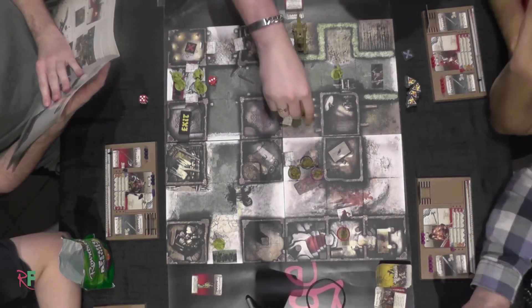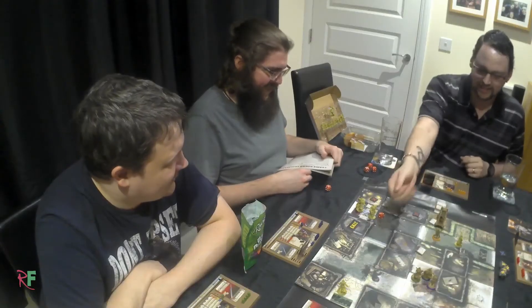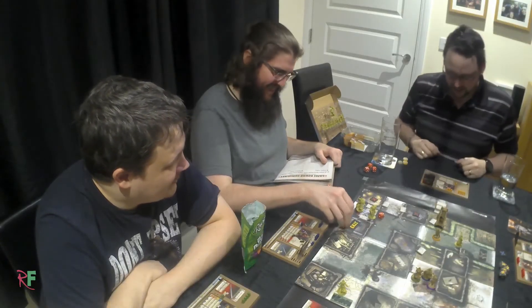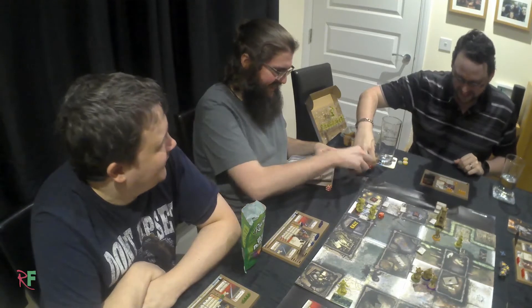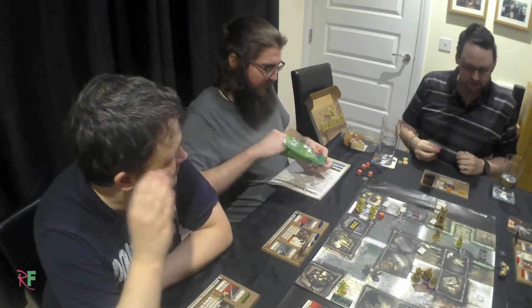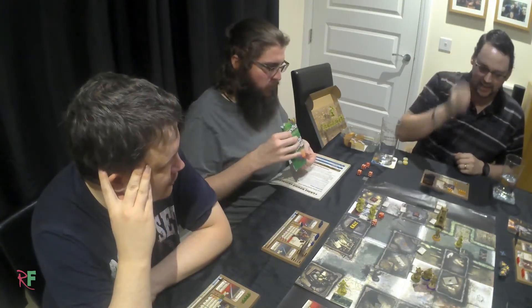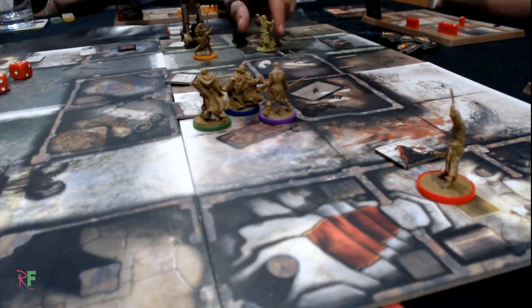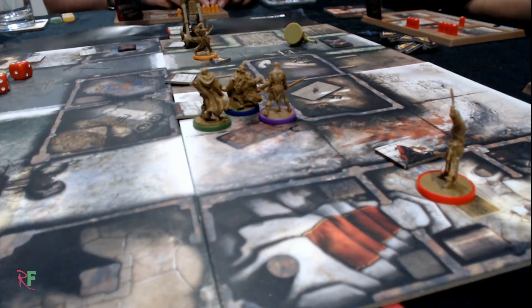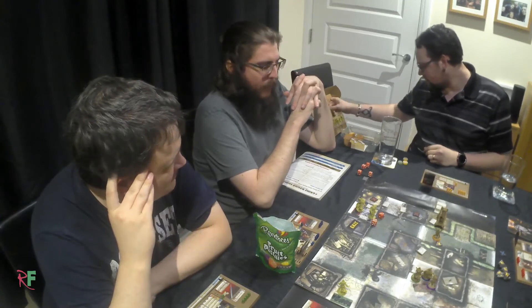Moving one. Moving two. We haven't rolled ones today have we? Fine. And then for my next trick, I'm going to try to make that Necromancer disappear with a telekinetic blast. Make some noise — give me a noise token. All those hungry zombies have just spotted him.